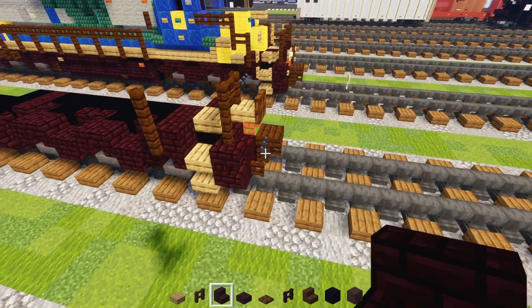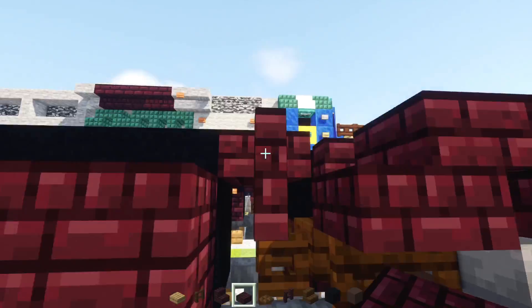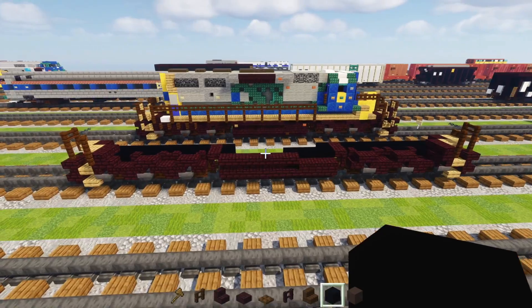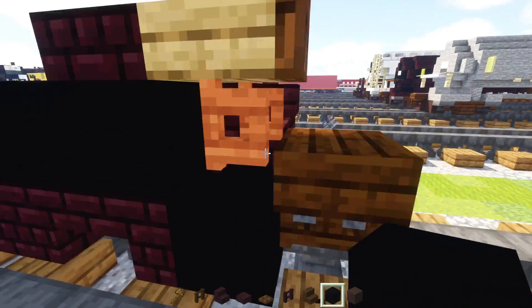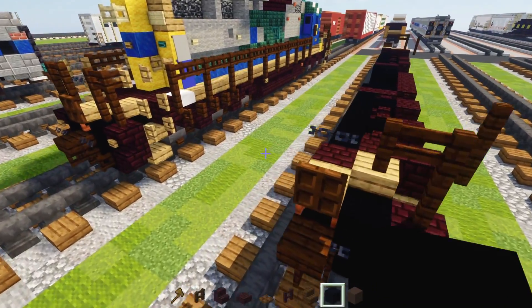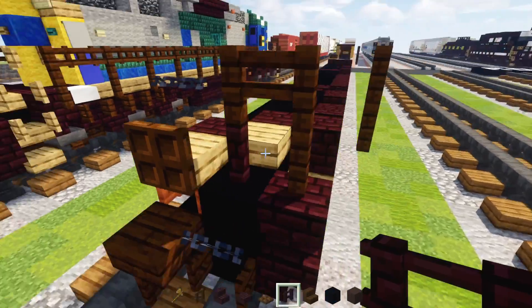After that, copy everything for the pilot — all the way up to this mid section, just before the fuel tank — and build the same thing in the other direction over here. Once you've built the other side it should look like this. For the back part, get rid of the plow and make an L-shape of black concrete instead. Then add a nether brick fence right over here in that corner.